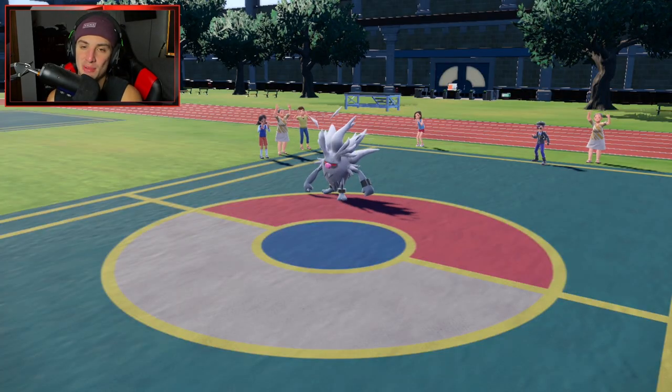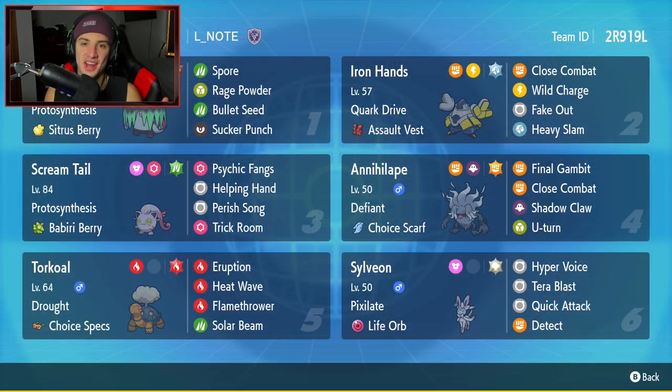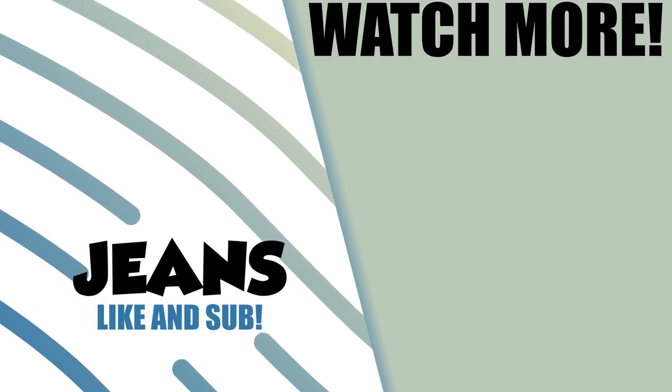There it is, ladies and gentlemen — 2-1 for today's video. I do believe this team to be one of the best Trick Room teams in Series 2. If you guys are Trick Room fanatics, this team is definitely really, really strong. Consider renting this team — Scream Tail is one of the best Trick Room setters for Series 2, so pair it up with all these Pokemon and it's top tier. That's going to be it for today's video. If you enjoyed the content, smash that like button, and if you're new here, click that big red subscribe button. You guys rock — stay positive every day and I'll catch you on the next one. Peace out everybody.